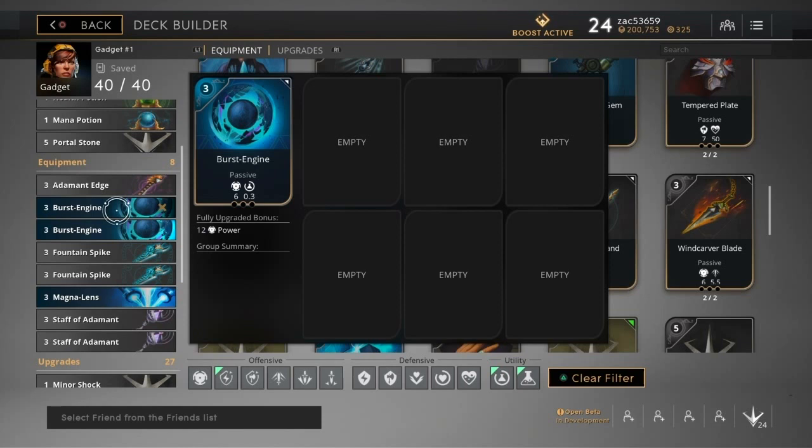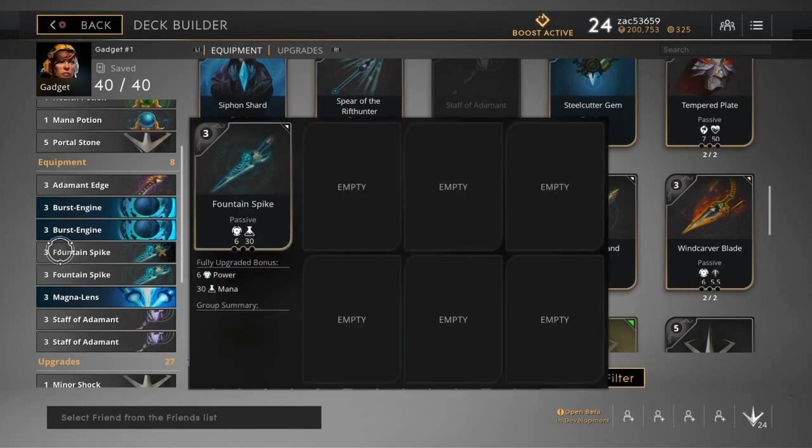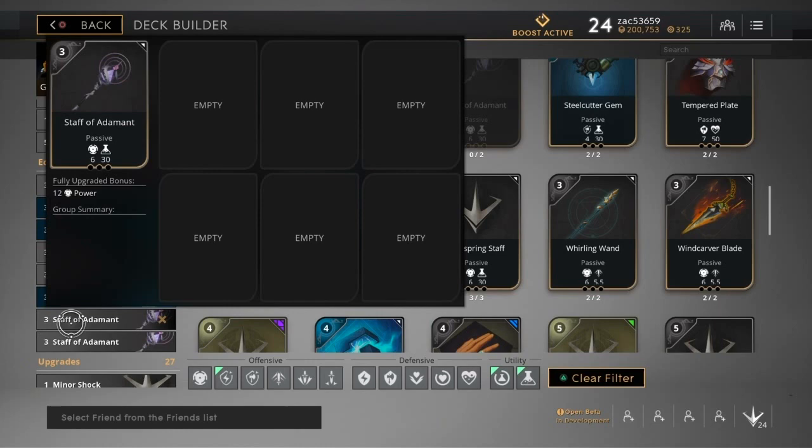What I do is upgrade one item all the way before buying the next — that gives you the quickest power spike. If you buy all items first and then upgrade, you fall behind. So: buy the item, buy all the upgrades, then buy your next item. After burst engine, if you're struggling to stay in the fight due to mana, get fountain spike as your second item. If you're getting kills and farming well, get staff of adamant instead.